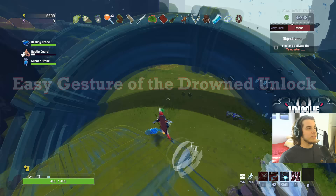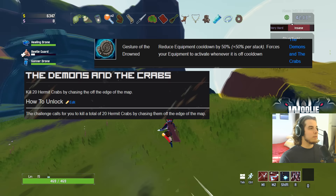Alright guys, what's up? I'm almost done farming for the 20 hermit crabs for the Demon and the Crabs achievement, which unlocks the Gesture of the Drowned, and I wanted to give you some quick tips on a better way to farm rather than just sticking to act four.